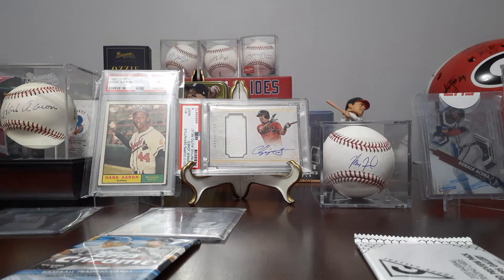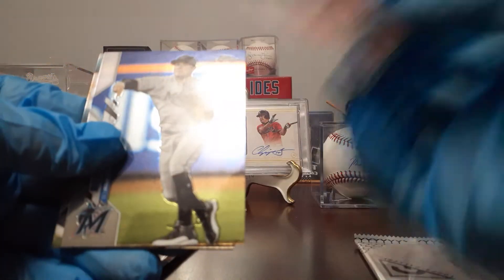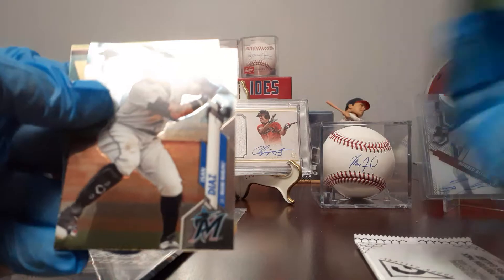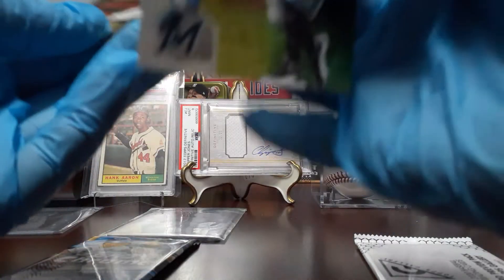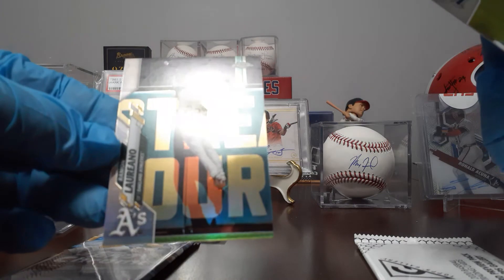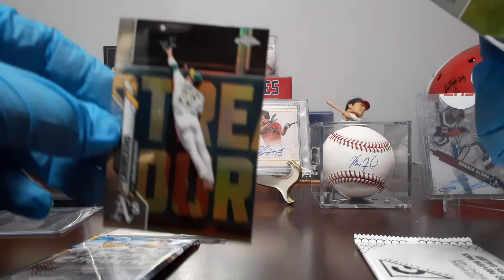Next pack — we have one more after this and then our Topps Gallery Preview Pack. Miguel Ruiz. Diaz. This is a Marlins pack, so we got another Refractor. Ramon Marino — something like that.